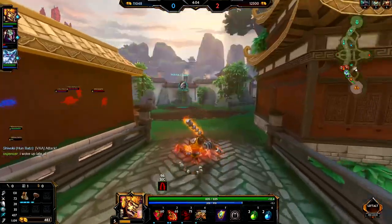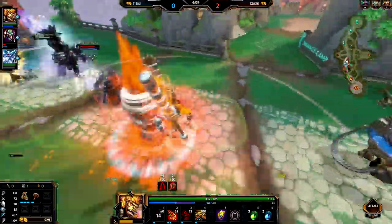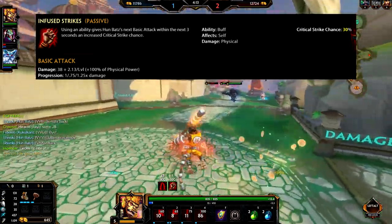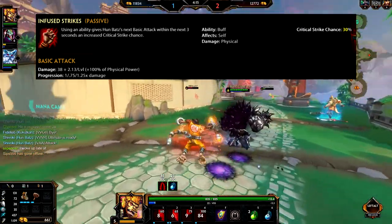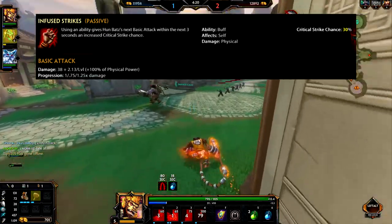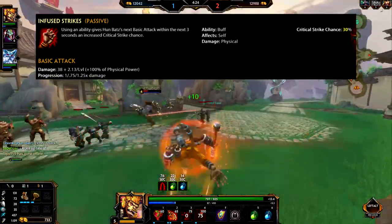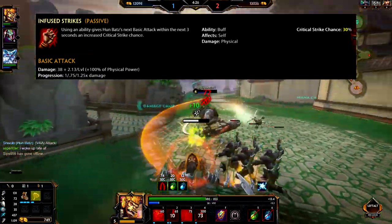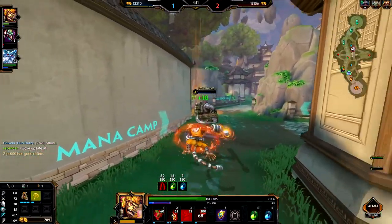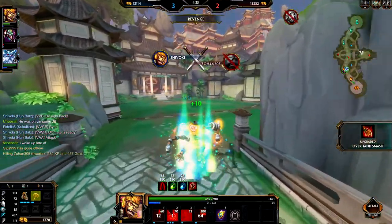Let's start off this video with his passive and abilities. Hoonbots' passive is amazing — I absolutely love it. It's called Infused Strikes. It's a buff ability that affects himself, giving him physical damage. Using an ability gives Hoonbots' next basic attack, within 3 seconds, a 30% crit chance for 3 seconds. This applies to every single ability — so if he slams down with his 2, hits, gets a crit, it goes away. Or he jumps, lands, or just uses his ability — it gives him 3 seconds of 30% increased crit chance.